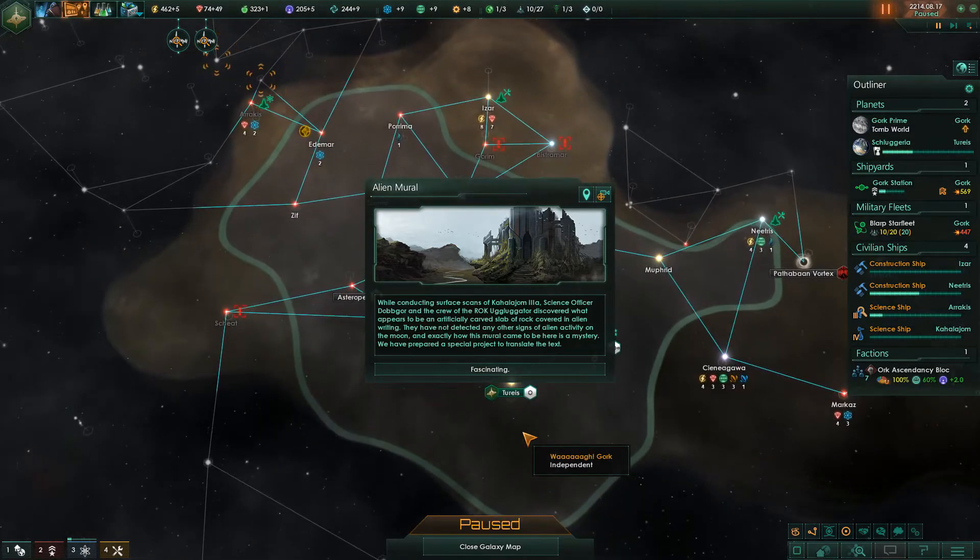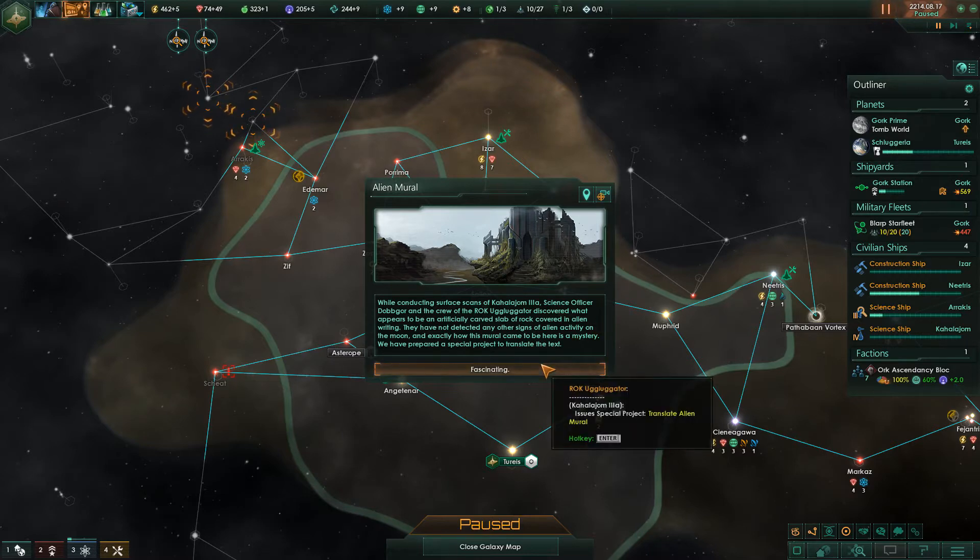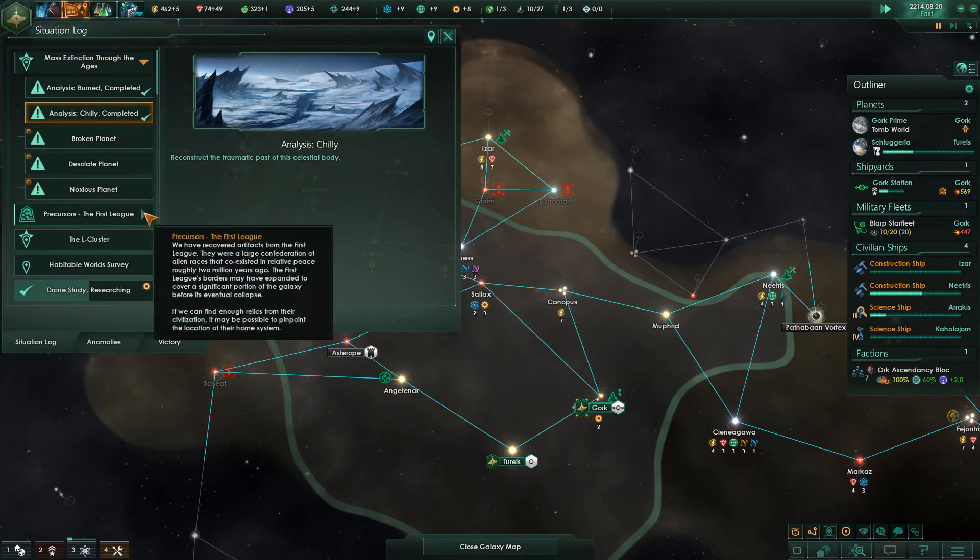Alien mural. While conducting surface scans on Kajal M3A, science officer Dogbowler discovered what appears to be an artificially carved slab of rock covered in alien writing. They have not detected any other signs of alien activity on this moon, and exactly how this mural came to be here is a mystery. We have prepared a special project to translate the text — translate alien mural.